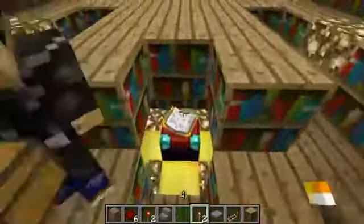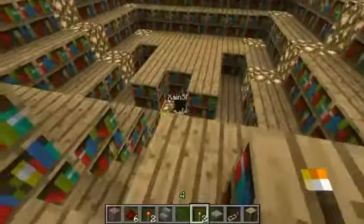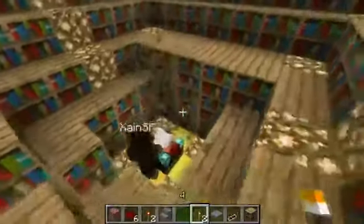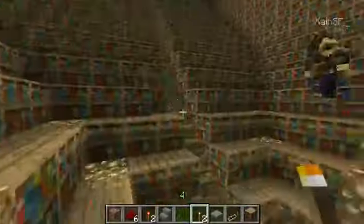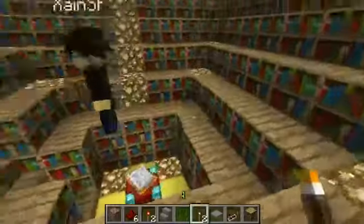Oh, why is it being covered up? I was just wondering if it was going to make the enchantments more powerful. I don't think it does — we can probably get rid of it. Yeah, it looked better without them. There we go, that's better. So as you can see, lots of books to make the enchantments as powerful as ever. Well, only these ones actually do anything — but those ones are for show.